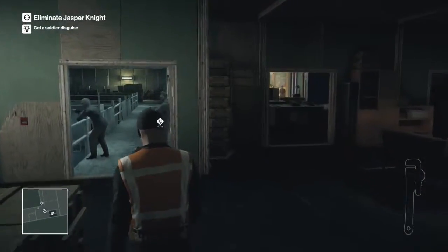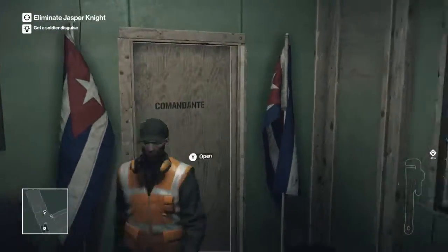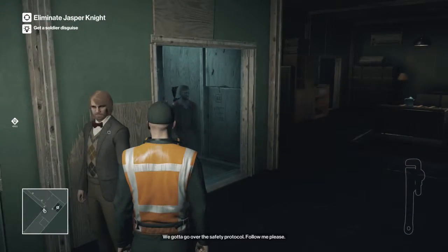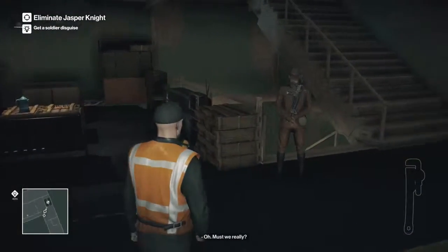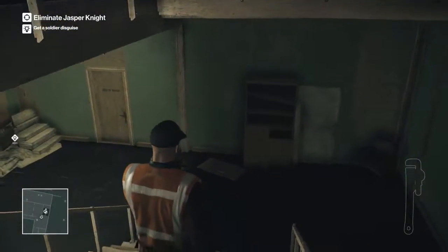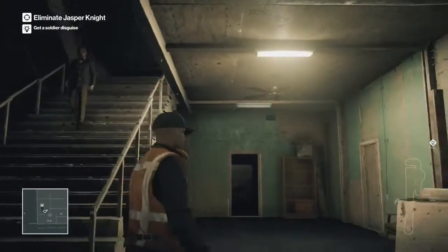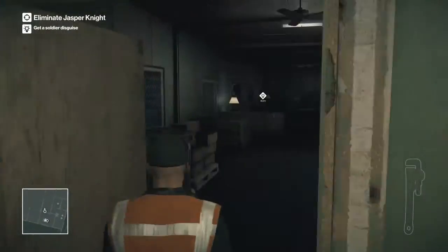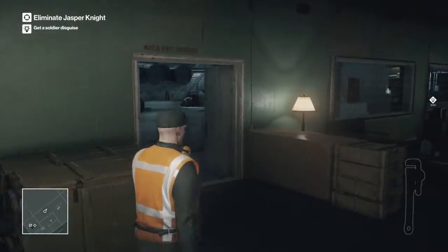There are the stairs I was talking about — I remember those from my little playthrough of this mission. Jasper is just there. I kind of missed him and thought he was in this room, but I saw on the mini map that he wasn't, so I turned around and spoke to him. Press Y to talk to him, and then he will follow you downstairs because you say you need to go over the safety protocols — obviously a ruse to kill him. He will follow you, even though he's really slow.